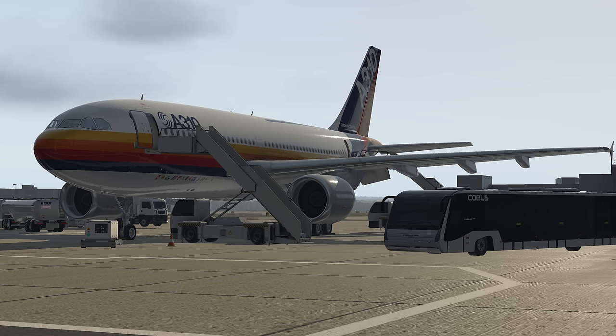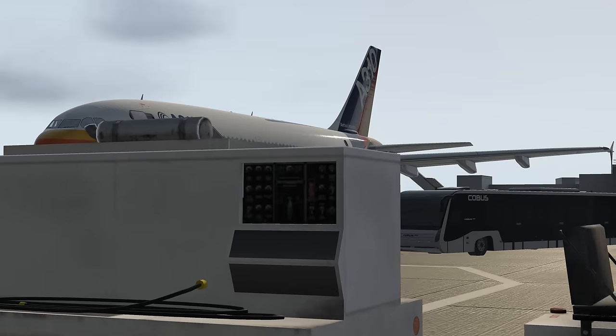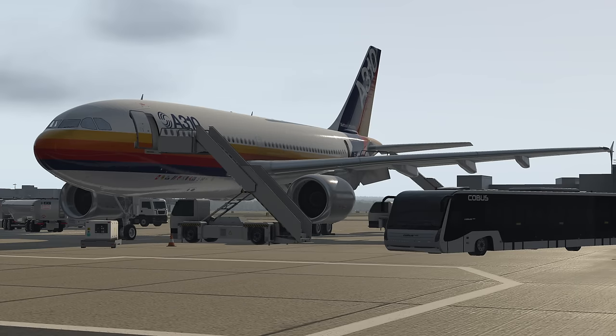We're looking at the highly detailed A310 and we're going to be familiarizing ourselves with the cockpit, with the switches, and just how this aircraft is similar and also different from the A320 we know so well. I have flown this aircraft on stream - in particular the Beluga, which is another variation of the A300 aircraft. The flight deck is not laid out the same as the A320, so hopefully today I can give you an idea of where the switches are.